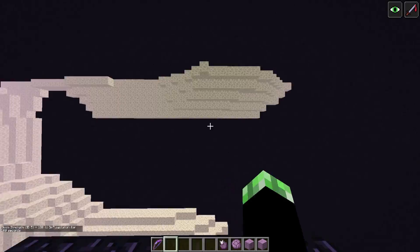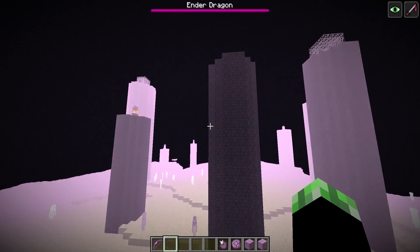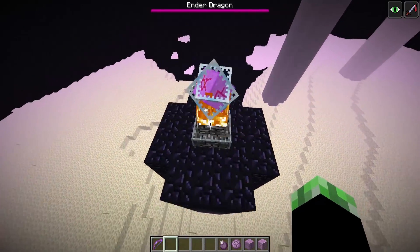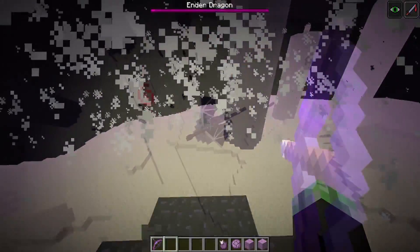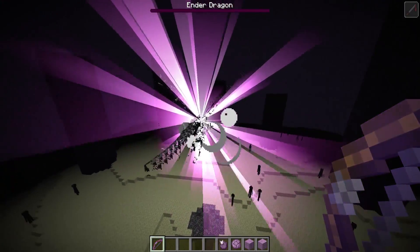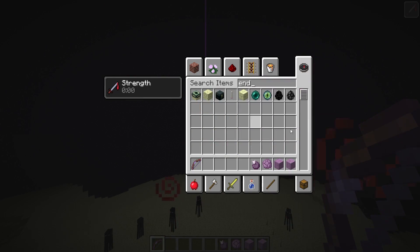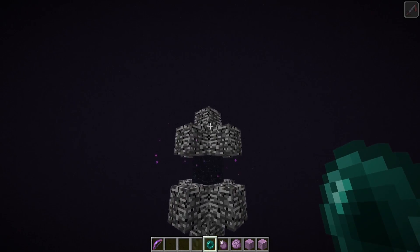Effects now show in the top right hand corner along with the time remaining on them, which is a nice new feature. We're going to quickly kill the ender dragon to show you the changes. There are also going to be ways to spawn back the ender dragon. After killing it you'll see the same XP explosion and portal animation as before, plus the egg. But now you also get a new item — an ender pearl that you throw into the new gateway portal.